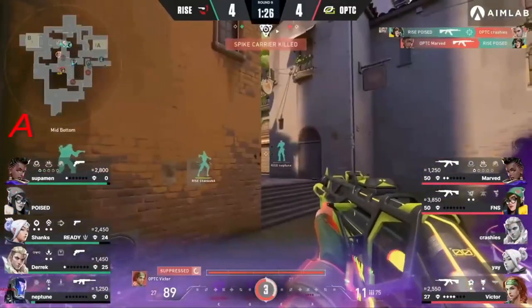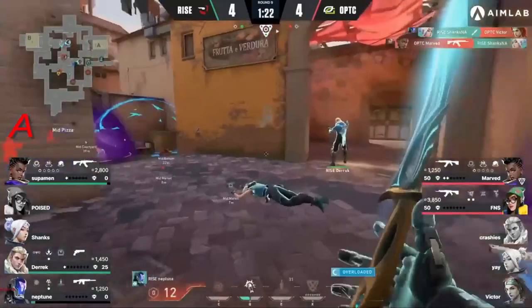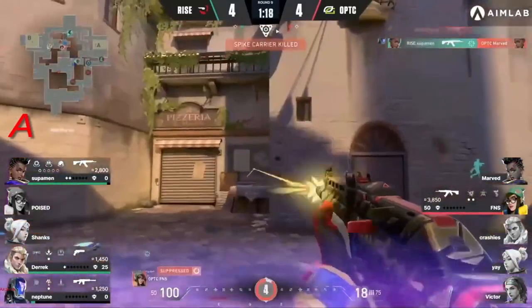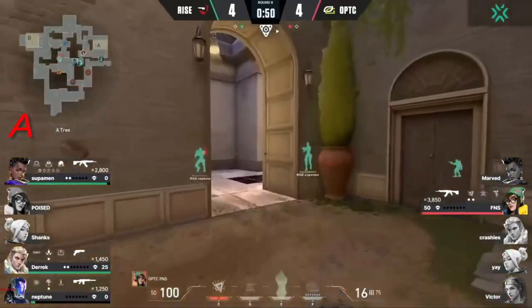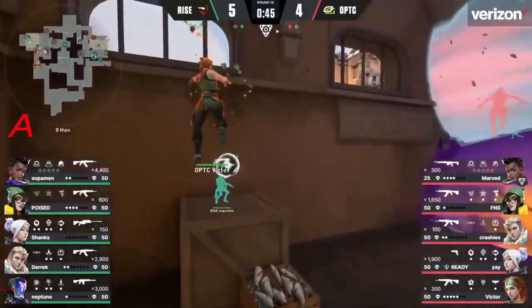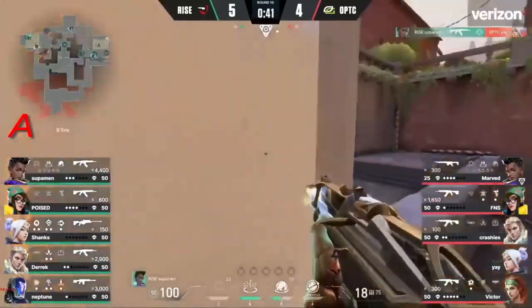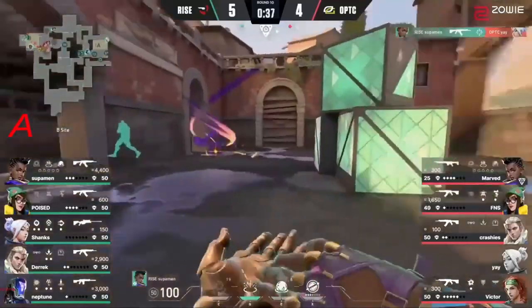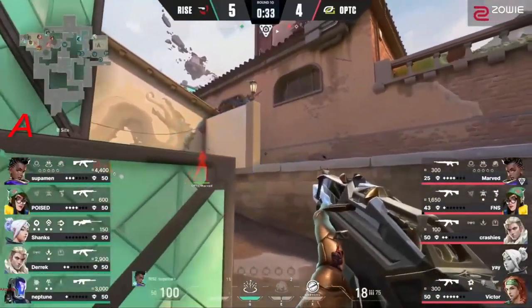Four players in mid — Shanks able to take down one in the corner. Didn't expect him so deep, didn't expect so many players so deep. Victor stuck out alone on an island, trying to hold the angle and survive. The daggers coming through from Shanks — trade through the smoke though, and now the dust settles and we get a three-player deactivate situation. Yay going down, and when the daggers gets taken down by Superman, it's very unfortunate.